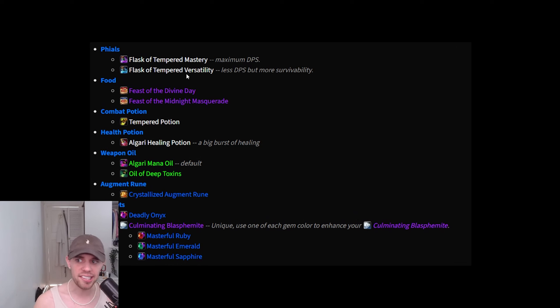For consumables, I would go for the Tempered Versatility flask over the Mastery Flask — it's a more general increase on both damage and defensives. Feasts are obviously the best food option. Tempered Potion will increase your secondary stats — specifically the one not covered by your flask. Healing Potion is your Healing Potion. I would go with the Algari Mana Oil, which adds Crit and Haste. Crystallized Augment Rune increases primary stats. For gems, Culminating Blasphemite adds primary stats but also a little critical effect per different colored gem you're using. So if you use an Onyx, a Ruby, an Emerald, and a Sapphire, you'll get 0.60% critical effect. If you only use one color, you'll only get 15. You want to use all four colors, then pick whichever colors match your stat priority.